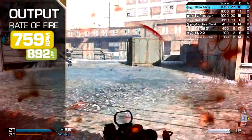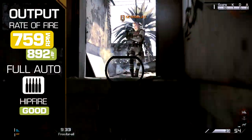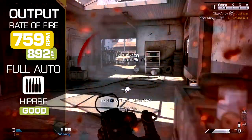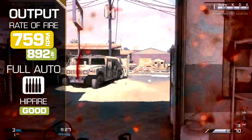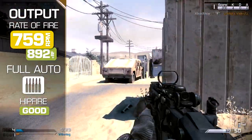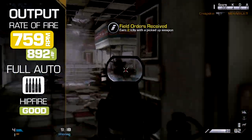Rate of fire is the lowest in tier at 759 rounds per minute. This means accurately directing your shots onto target is critical, as spraying from the hip and hoping for the best may not provide consistent results. Hip-fire spread is more than adequate, however, as the Vector is on par in this regard with all other SMGs, but faster firing weapons will have an advantage.